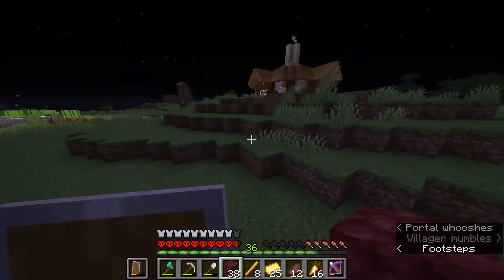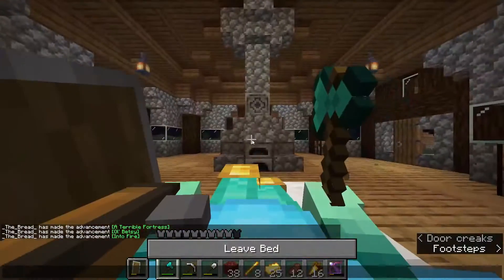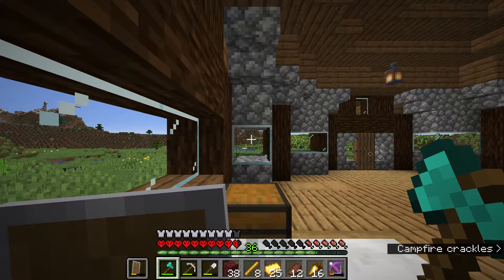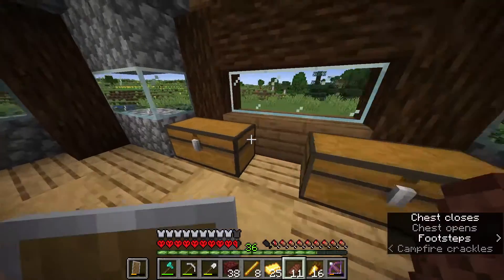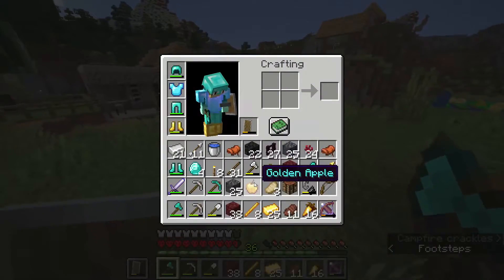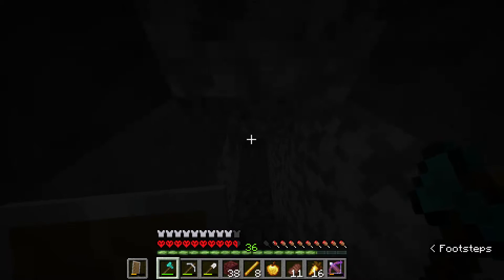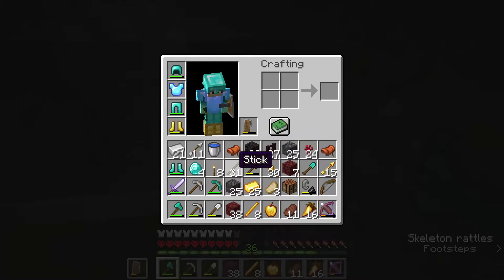And we're back. That takes way too long, but at least we found it. I should let it say night time, but we're gonna be able to zombify the villager. For that we need a golden apple and then a weakness potion. We need a spider eye and a brown mushroom, I think.